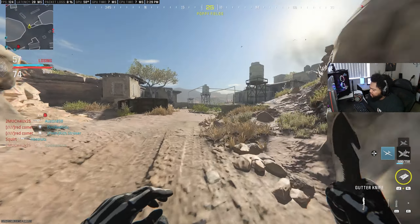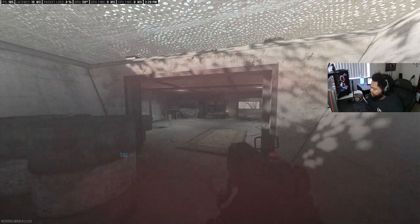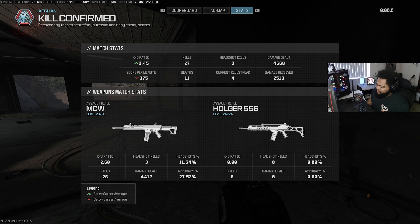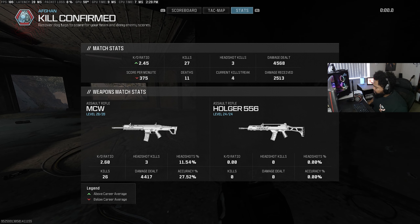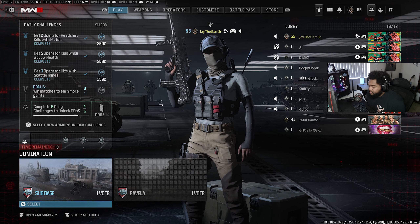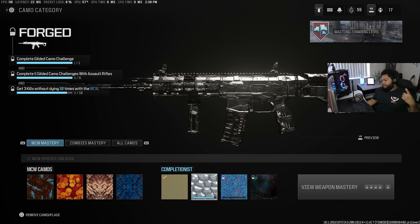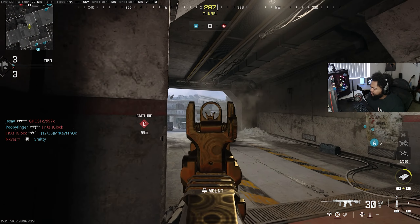Well GG, that is unfortunate. I feel like we were doing good the majority of that game — we had a 2.45 KD ratio, I'll take it. We've got Domination on Sub Base or Favela. I'd rather get Sub Base. We only need one more triple kill and we've got Forged on the ACR, which is nice.